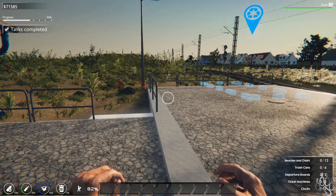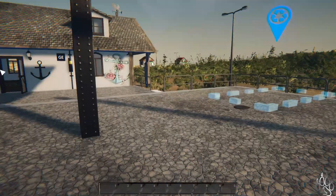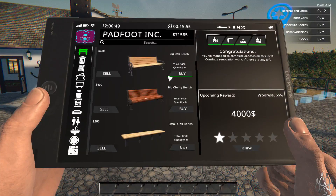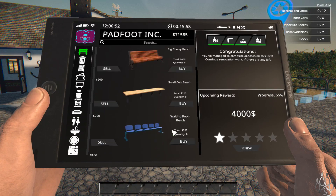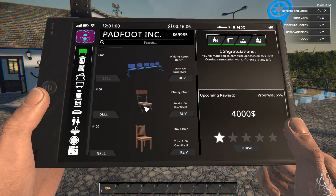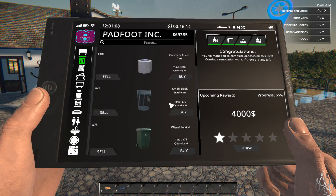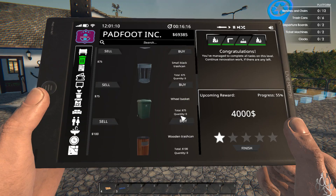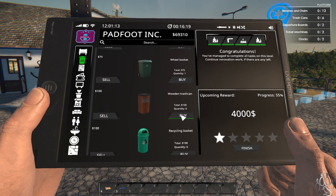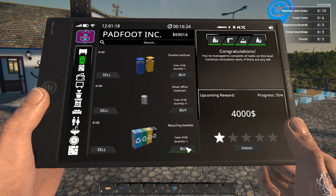Okay, so we're actually at the point of putting in benches and chairs, trash cans, departure boards, and all that. Fantastic. I actually prefer the benches. I want to do that for here. Some waiting room chairs in there. We'll grab the trash cans now. Because we can have exterior... I do like that. That's nice. But I kind of want these as well, and those are always good.